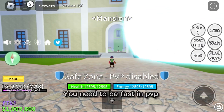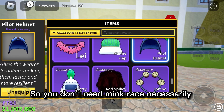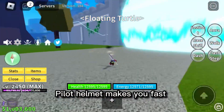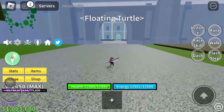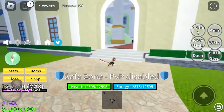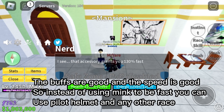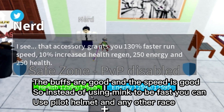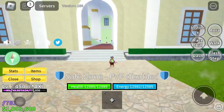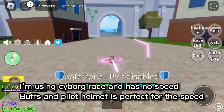Now for mobility — you need to be fast in PvP. I recommend Pilot Helmet so you don't need Mink race necessarily. You can use any race; Pilot Helmet makes you fast. The buffs are good and the speed is good, so instead of using Mink race to be fast you can use Pilot Helmet with any other race. I'm using Saber race, which has no speed buffs, and Pilot Helmet is perfect for the speed.